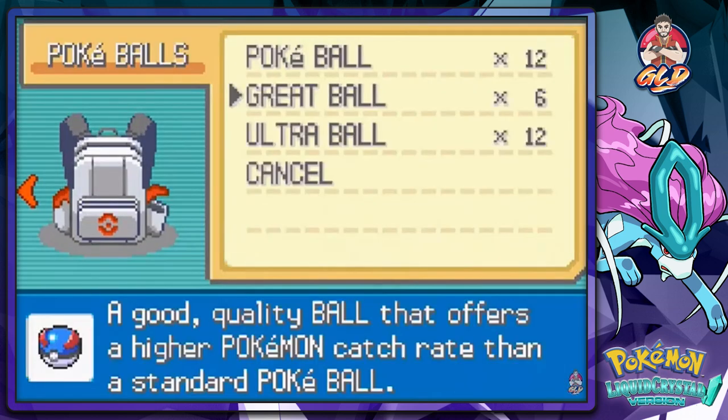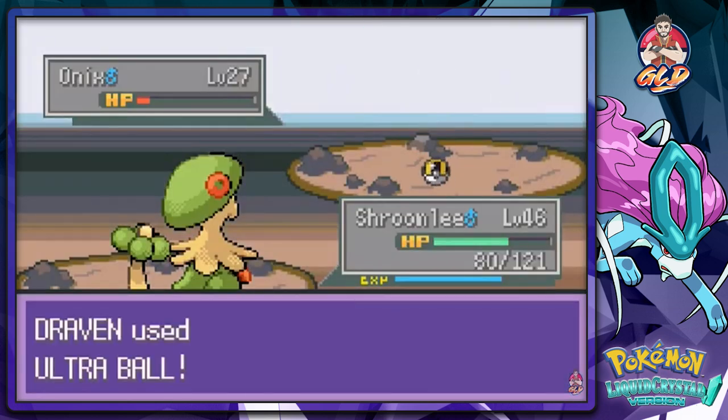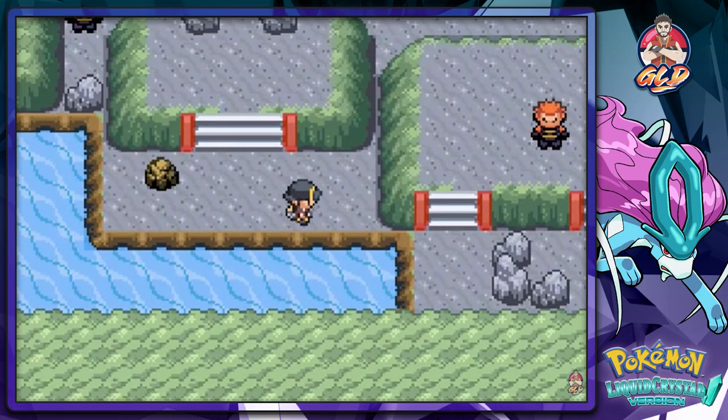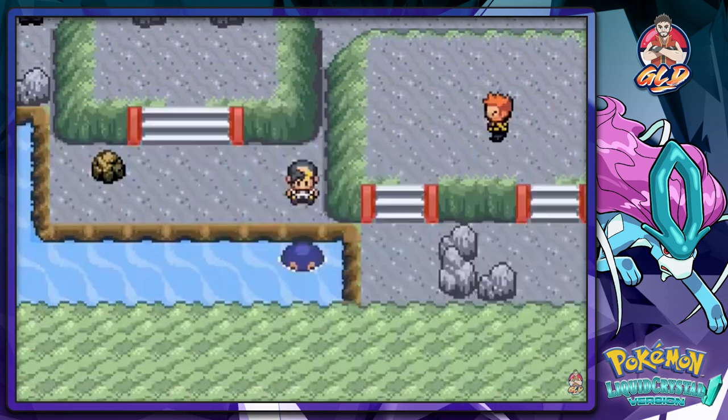If you don't get off of me I'm going to capture you then. I did get myself Ultra Balls so there we go - got ourselves an Onix. Don't need Onix. I'm assuming that's another member right there.